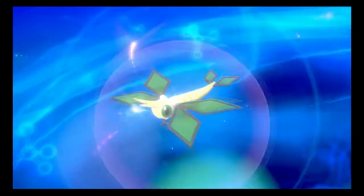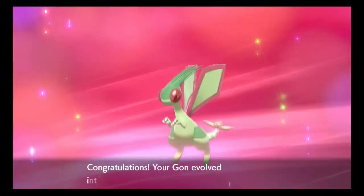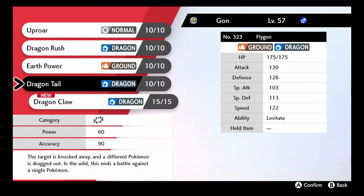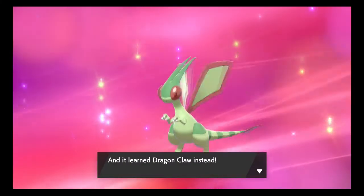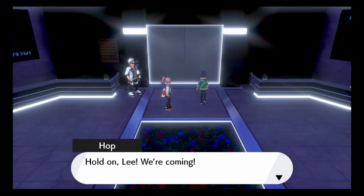We all know what it is — Vibrava is going to evolve into a Flygon! I'm sorry I couldn't remember the name of the Pokemon before it evolved into Flygon. You know what I'm going to do? Replace Uproar with Dragon Claw! The reason why I've got a Dragon type is so I can get a good chance of going through Raihan at the top of the building.